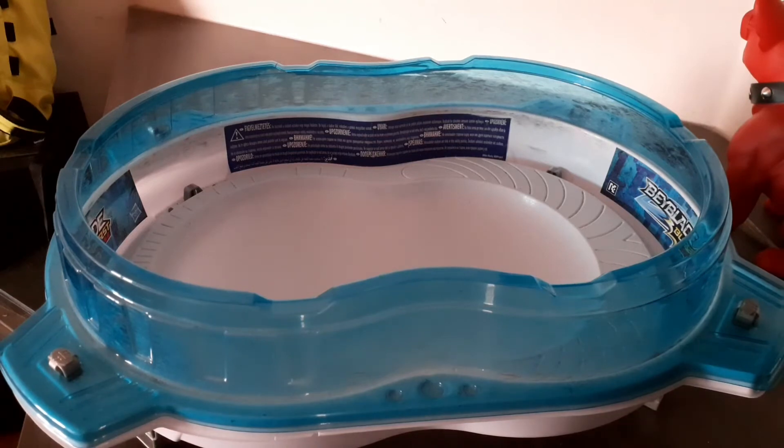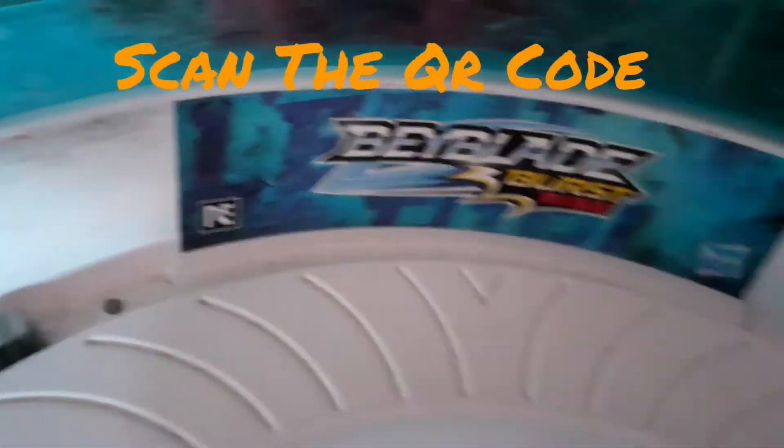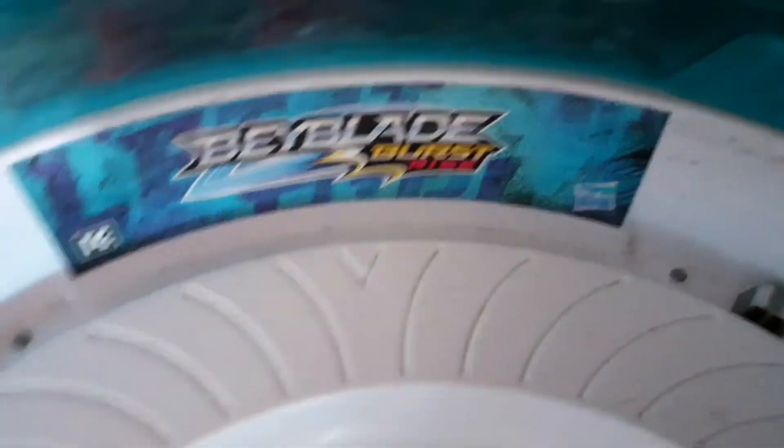And then we're going to show the Vertical Drop Battle Set, aka the Stadium. For anyone who wants, scan the QR code for the Stadium. The Beyblade Burst logo and Hasbro branding, along with all the warnings and stuff.